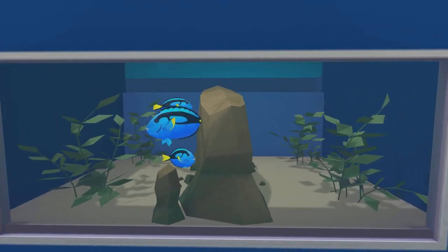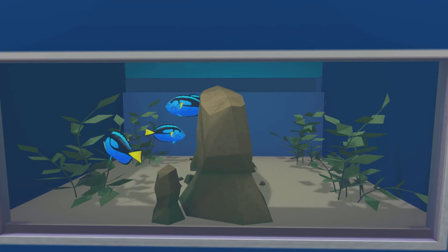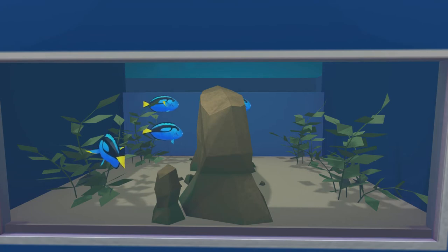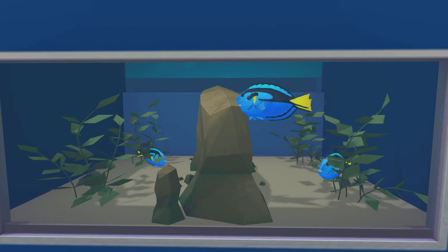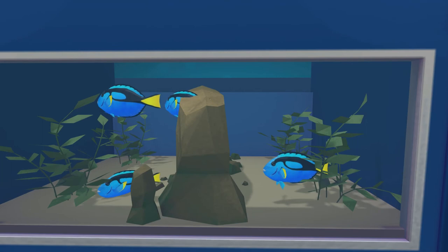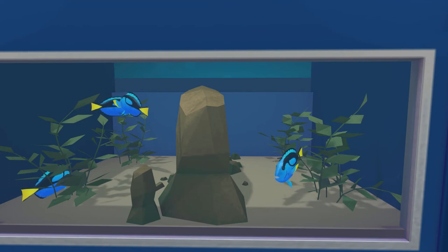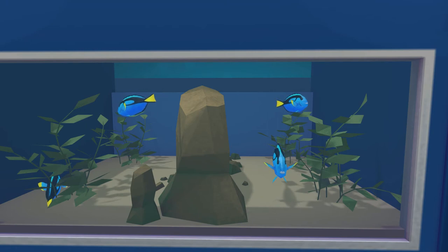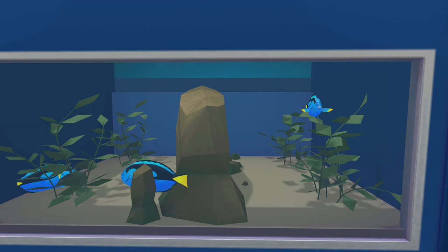Next, a bit of a crowd favourite — we have the Regal Tang. Fans of Disney Pixar movies will recognise these guys as Dory from both Finding Nemo and Finding Dory. You might think of them as really sweet because of how Dory is in the films, but actually they can be quite nasty. They've got a sharp blade at the base of their tail, and sometimes if you get a group of them together, they will fight for dominance.